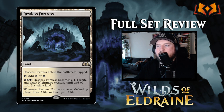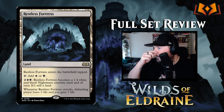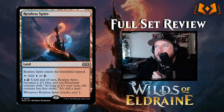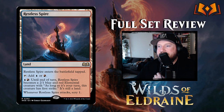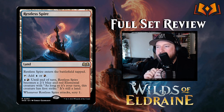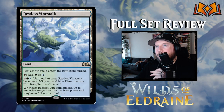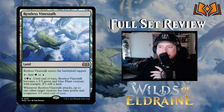Restless Fortress is the Orzhov creature land — enters tapped, taps for white or black, and for two white and black it becomes a 1/4 white and black nightmare creature until end of turn. Whenever Restless Fortress attacks, the defending player loses two life and you gain two life — some nice life siphoning. Then there's Restless Spire for blue and red — for one red and one blue it becomes a 2/1 elemental with first strike as long as it's your turn, and whenever it attacks you scry one.